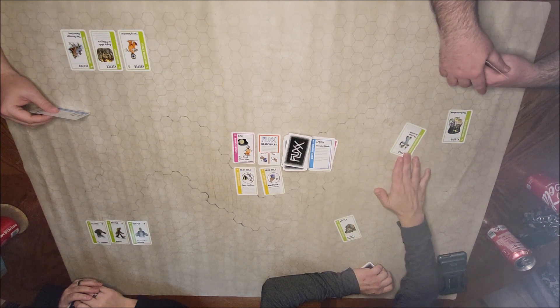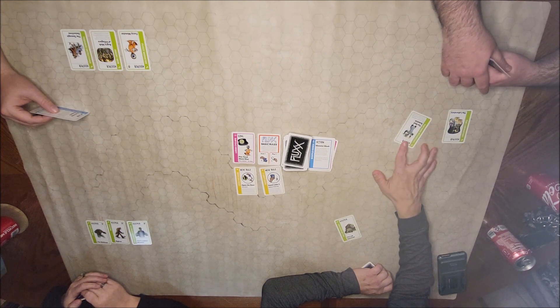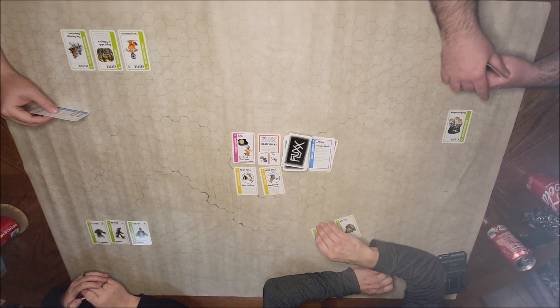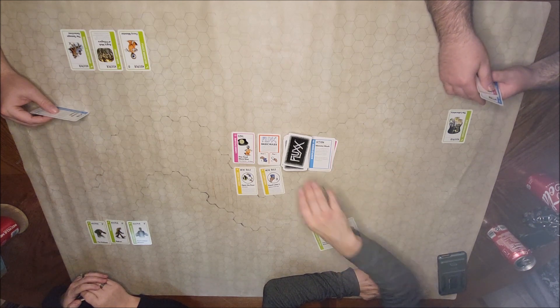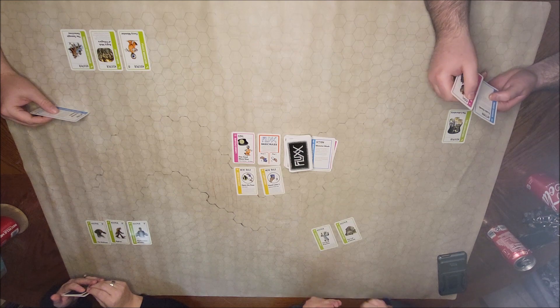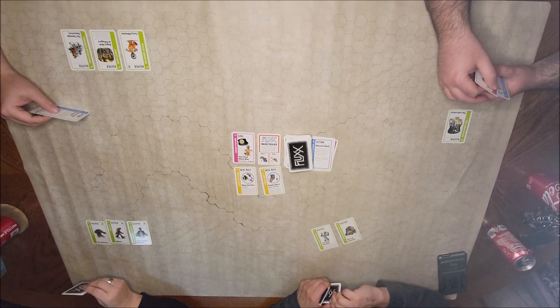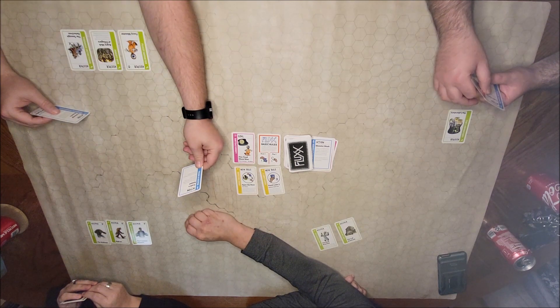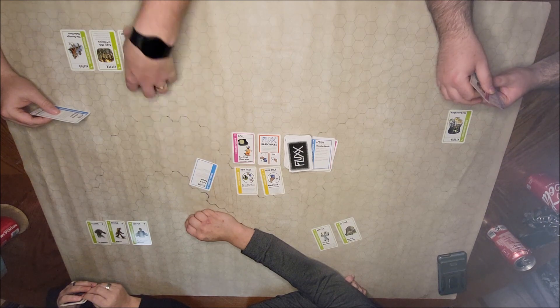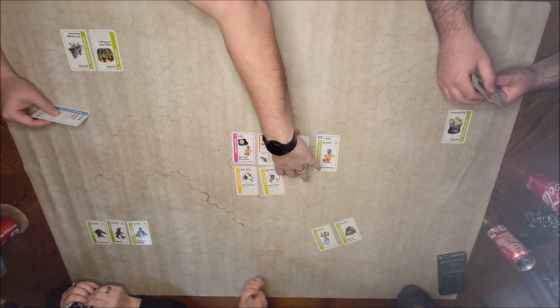Wait — if you have this at the start of a turn, you can steal the lab assistant if it's in play. But I have the lab — what are you guys gonna do without the lab? Does that count as my play? No, it just happens. Your monster card — take your choice of any keeper displayed on the table and put it in the discard pile. You're making me discard my monster. That's mean — it's part of the game.